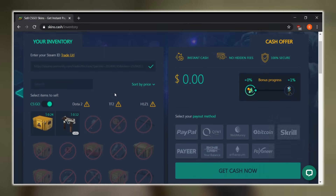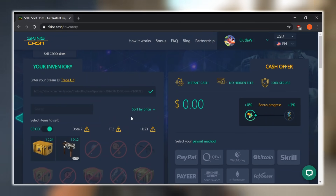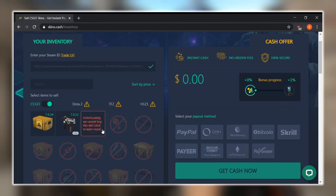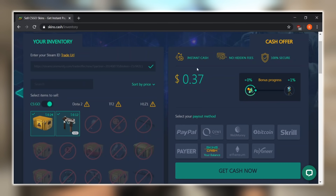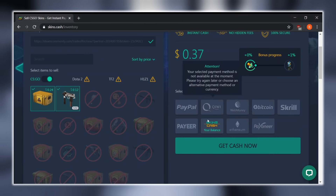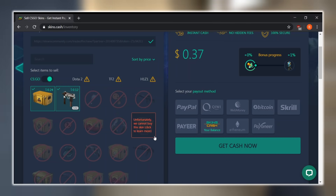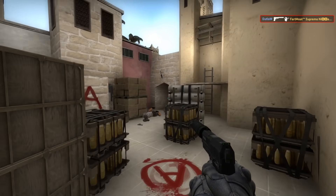As you can see, this is what the entire platform looks like. These are all the skins and cases they're willing to pay you for. I can get 12 cents here, 24 cents there for random drops I get throughout the game — I can go ahead and sell those. This is my bonus progress bar, which increases the more you sell to them. The more you use them, the more they trust you as a customer and are willing to pay you up to 10% bonus on your items just for being a consistent user, which is awesome.